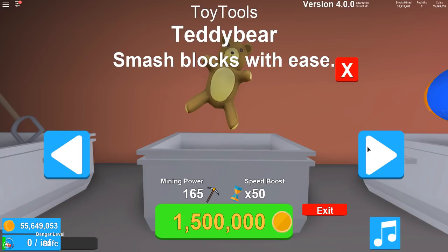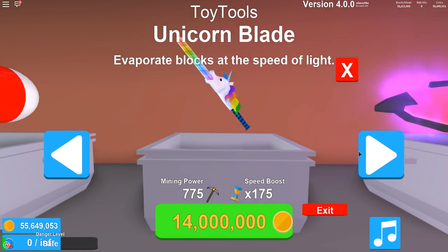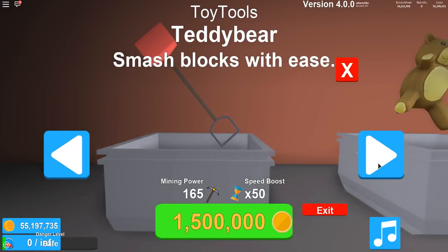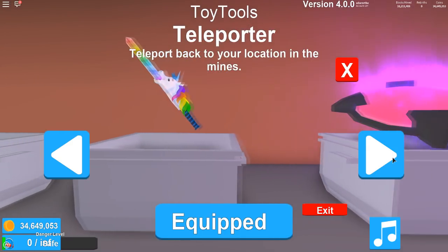It's a teddy bear — you smash the ground with ease. Then we have a beach ball, which kind of doesn't make sense. Smash through rocks and ore, I guess so. And then we have a unicorn blade — evaporate blocks at the speed of light. Oh my gosh. So we're gonna buy each of these. Every single one of them. There we go, we have all of them bought now.